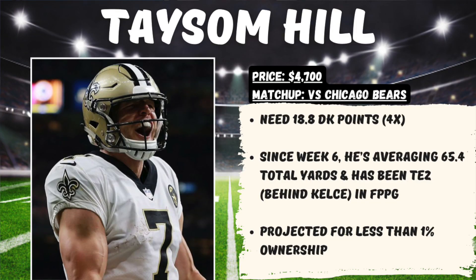Getting a little funky on the tight end side of things — the first guy I want to highlight is Taysom Hill of the New Orleans Saints, priced at $4,700 playing the Bears at home, where we need 18.8 DraftKings points for him to hit 4x value. I don't think I'd want to stack him up with Derek Carr — it makes more sense to just play him as a one-off individual play. Since Week 6, he's averaging 65.5 total yards per game and has been tight end number two, just behind Travis Kelce, in fantasy points per game. This is a guy projected for less than 1% ownership this week, so if you're trying to get unique, Taysom Hill will allow for you to do that.